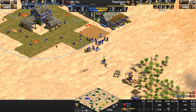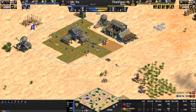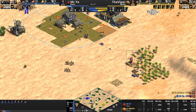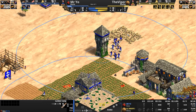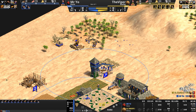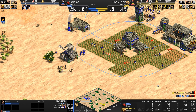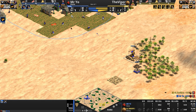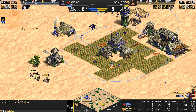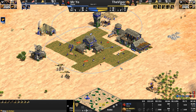Mr. Yo is in a bit of early game trouble, because all of this movement time — all this maneuvering of villagers away from the wood line down south, away from the berries to the east, away from the lumberjacking — the Viper is doing an amazing job keeping his opponent running around and not really accomplishing much or gathering much.